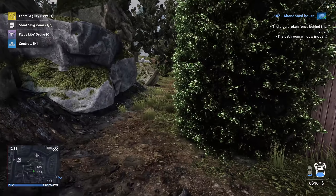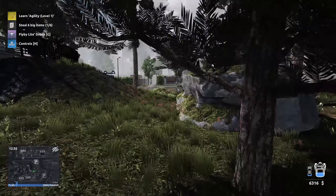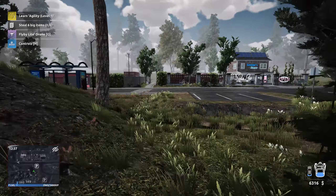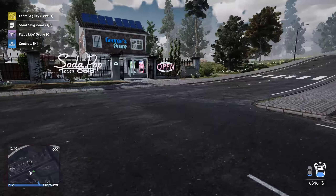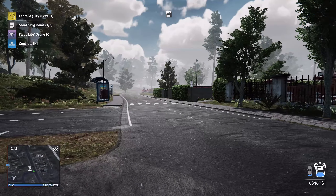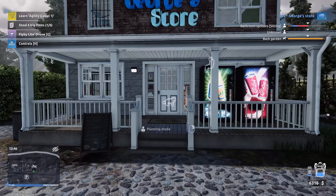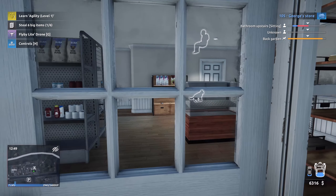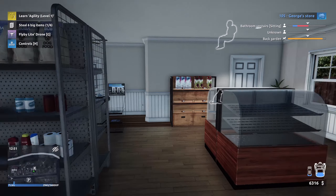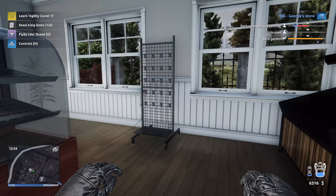Alright, where else are we going? 105 maybe. These are — well, that one was pretty easy. Let's play this one — this is supposed to be a shop, and it's open, it's daytime. Am I still trespassing? I don't know, probably. And they have a dog in the back garden.